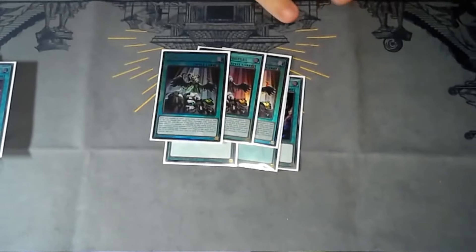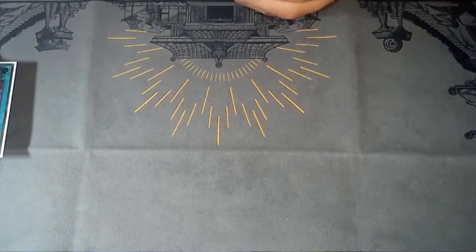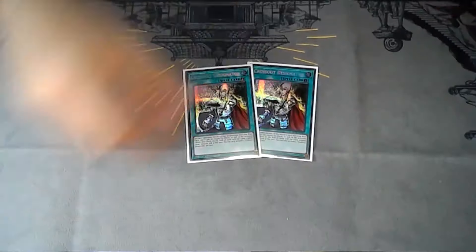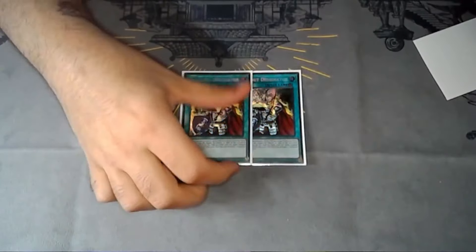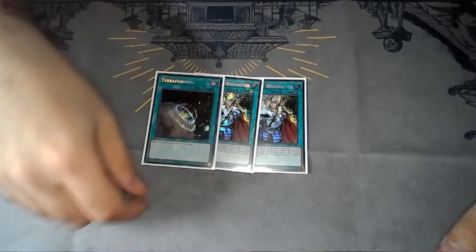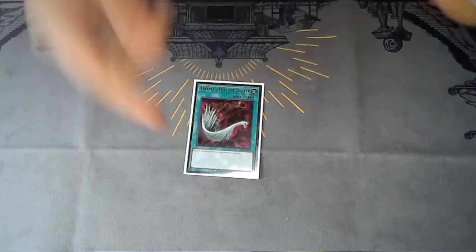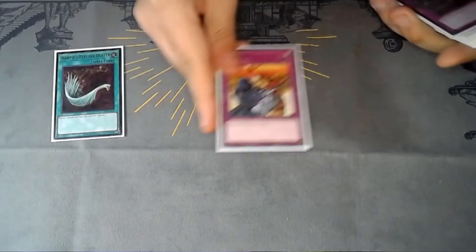For board breakers it's three Geckie, three Droplet. I'm more than likely adding two Lightning Storms to this 100%. Some lists do play Super Poly but I don't think you need it — it's too much. Cross Out is in here. Your dragons are only protected during the main phase if you have the field spell, so you still want to protect them through Ash and Imperm. One Terraforming — a lot of lists are running that with Necro Valley, I might dabble in that but not 100% sure yet.